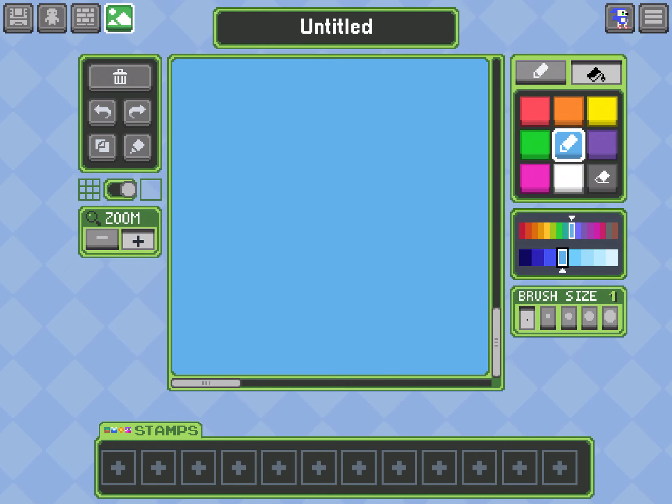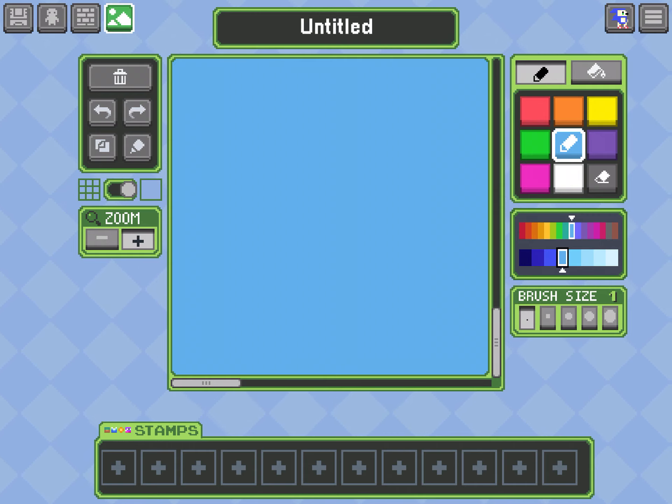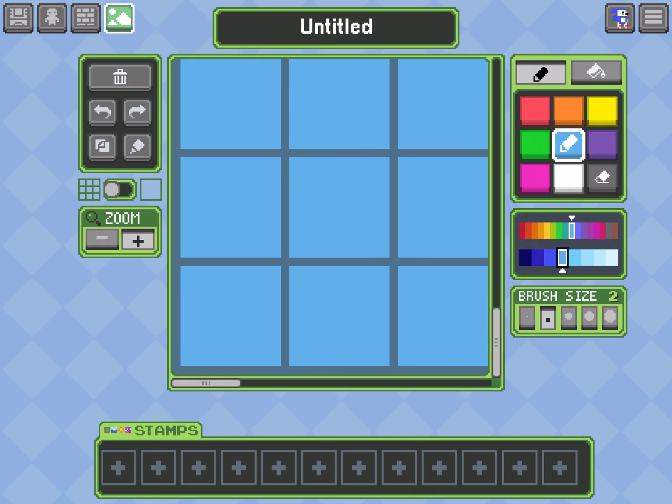Make sure to switch it to marker and then choose your paint size. It isn't working right now — and this is grid mode.